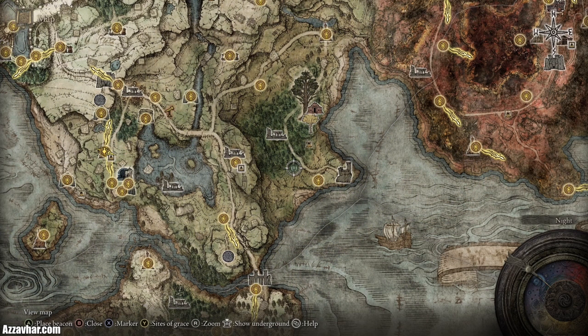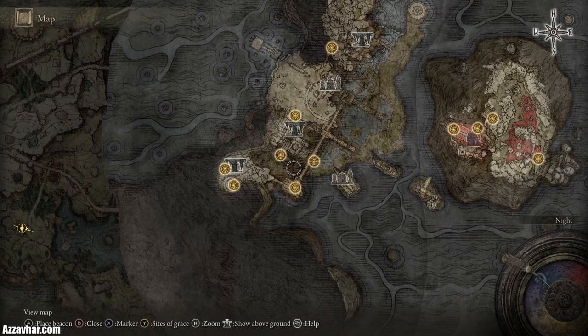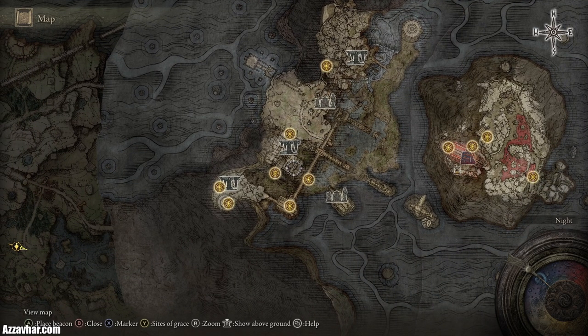Once Radahn is defeated it will open up a new section in Limgrave marked here on the map. If you want to, you can head down into that new section which will actually take you underground into Nokron the Eternal City. This is not required for the main storyline but is optional content you can explore.